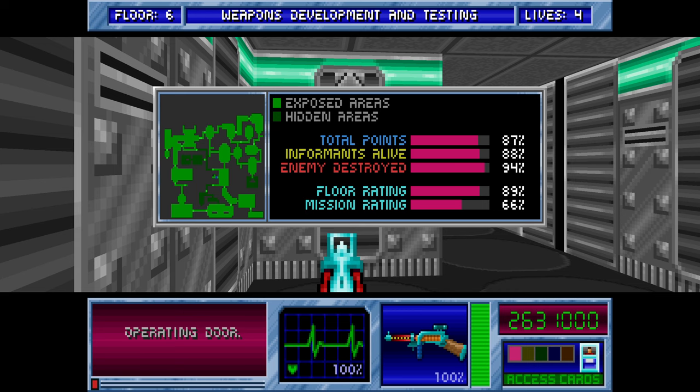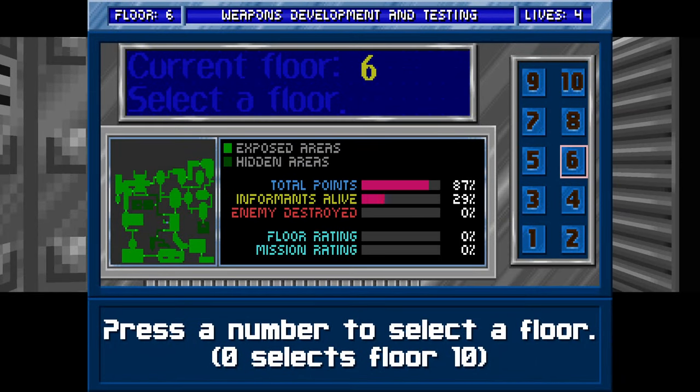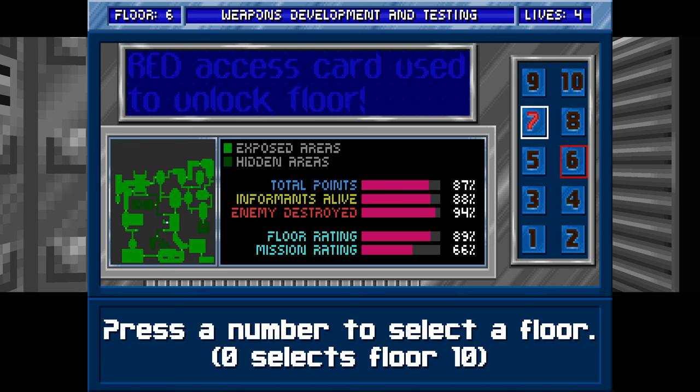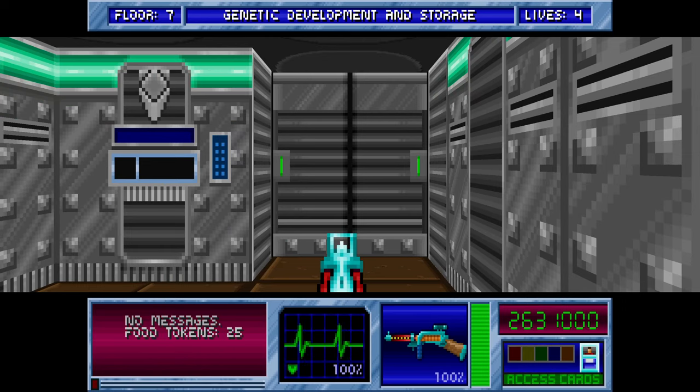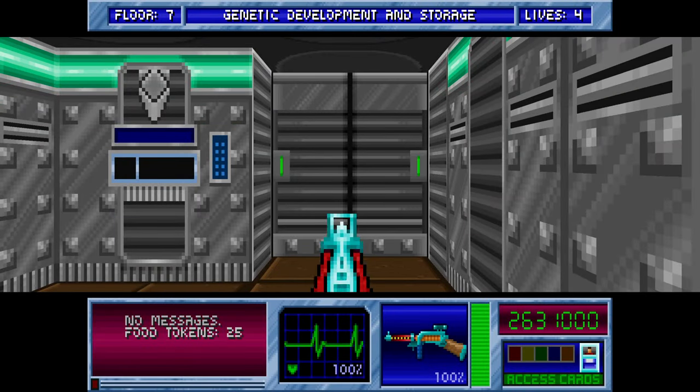Sadly we killed an informant, but most of the enemies are down — 94% and most of the points. So we're going to save this and then do the first secret level. We'll just open number 7 while I'm here. Alright, we'll see you next time for the secret level — thanks for watching.